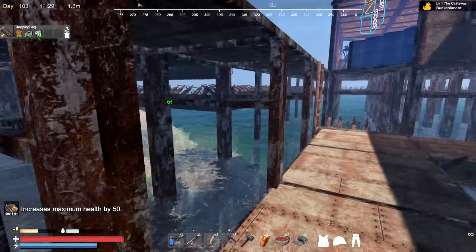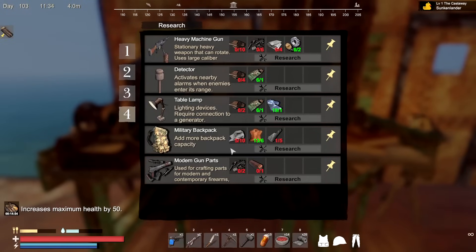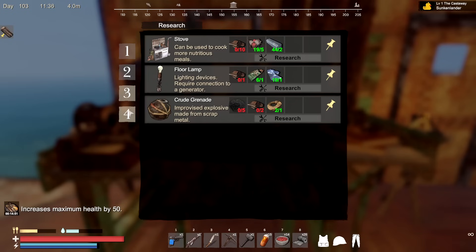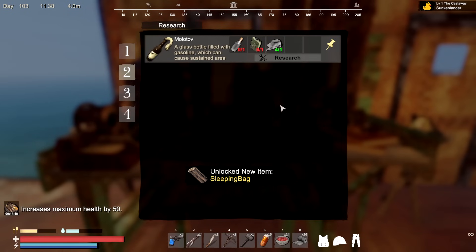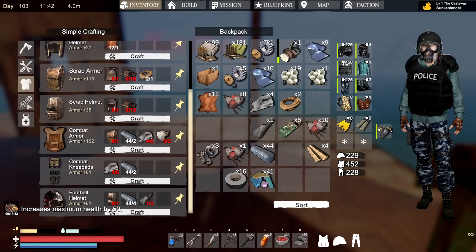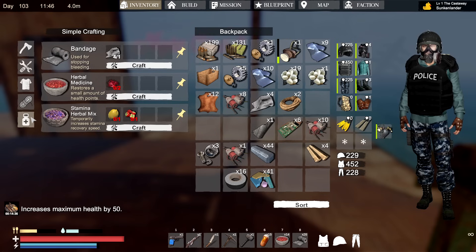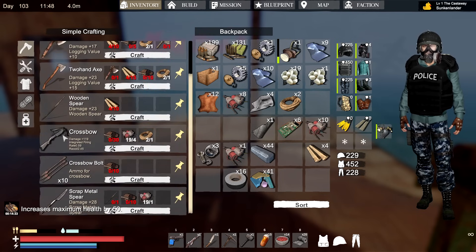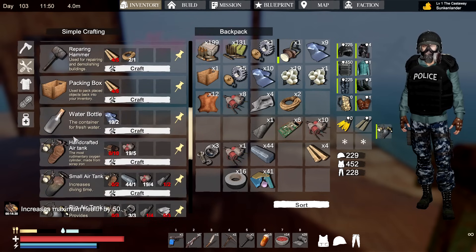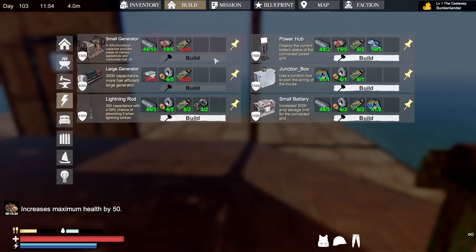Closing the doors just in case we get attacked — I do have it set on high difficulty so I'm expecting attacks at all times. We've taken care of unlocking everything. The plastics are researched. Duct tape: you can make it from cloth and rubber — excellent. All right, let's go up to Build and the Power section — that's where it gets really interesting.